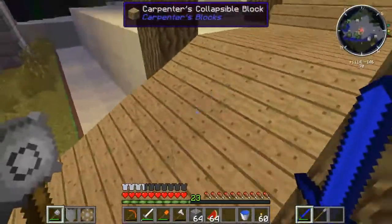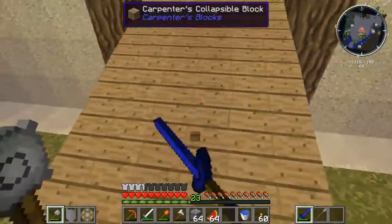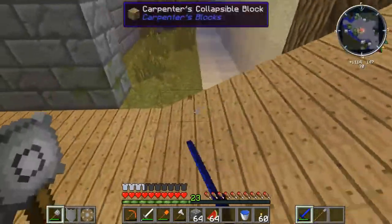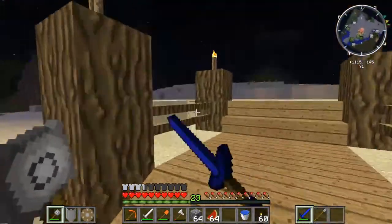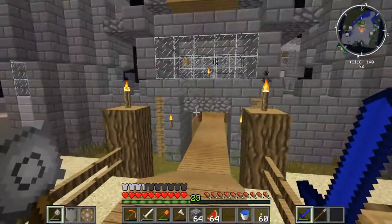If you're wondering what this is, this is with Carpenter's Blocks. Oh, I gotta re-texture that. Anyways, I thought this looked really cool. This is actually rather difficult to do rather than just slopes because it would just be such a steep incline, but these are Carpenter's barricades — we're gonna work on it as we go.